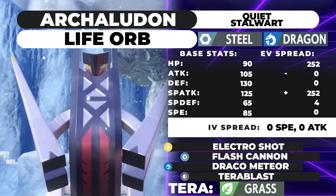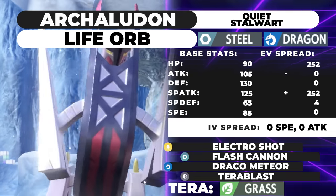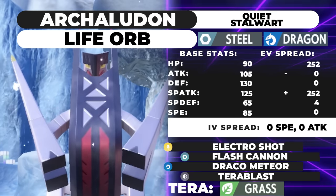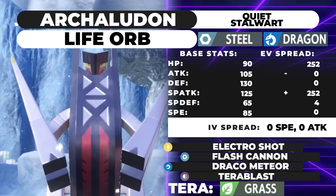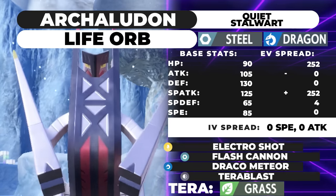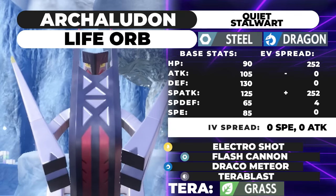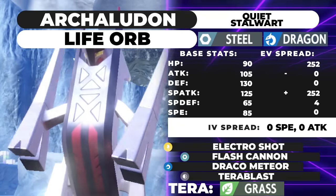The only downside is you're not running Grass Tera, which means you'll need to deal with Amoonguss in some other way — you need a Fake Out, or maybe use Follow Me Ogre Pond to redirect away the Spore. But the basic idea for this set is just set up Trick Room, get going, and start taking KOs, as you do with Trick Room sets.